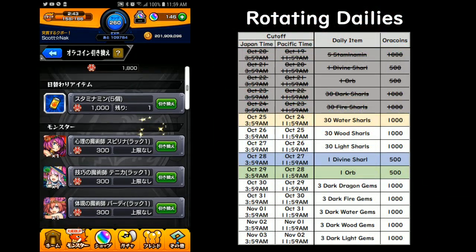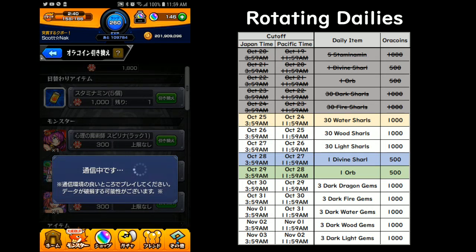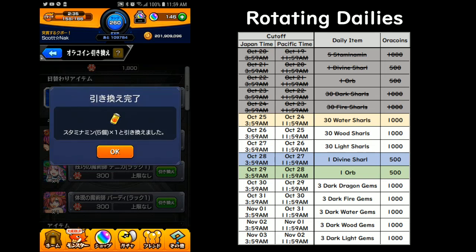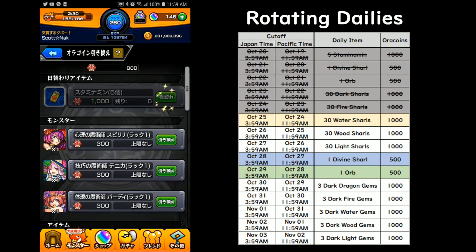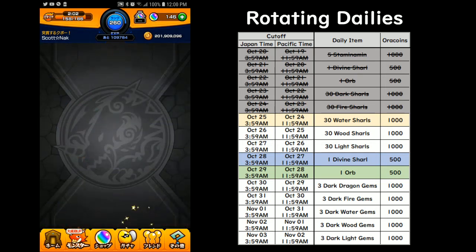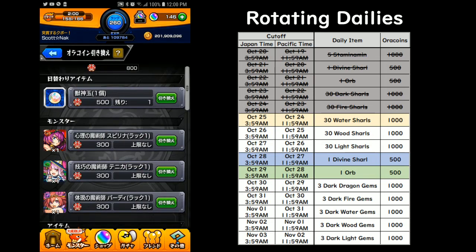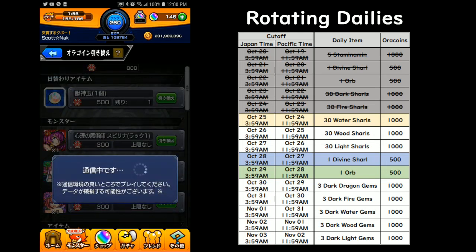You can go to this stage and turn these in for items. There is one item that rotates every day at noon Pacific time, or if you're in Japan, 4 AM. The day one reward was five stamina mints — you can only do it once. Once it hits noon Pacific time, the item will have changed. There's a Divine Sharl now, so I'm going to exchange for that.